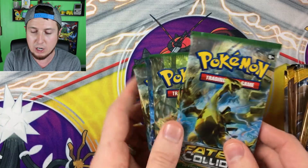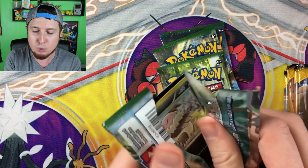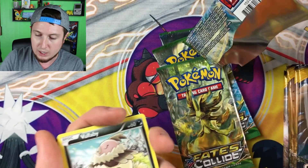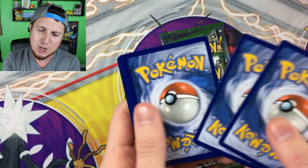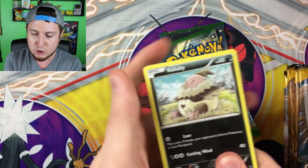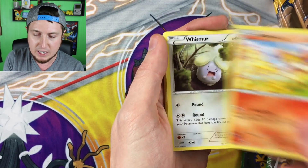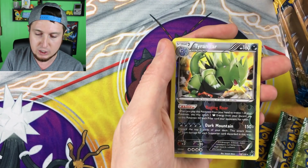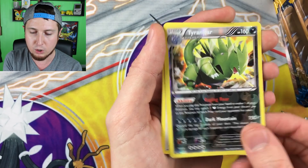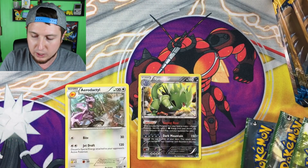Let's jump right into it. I'm going to open up all the Fates Collide packs first and then jump into the Sun and Moon booster packs. We have a Lugia and some Zygarde on the pack art. This is going to be exciting — 24 booster packs total! Here we go. We have a Volbeat, a Finneon, a Wismur, a Minccino, a Gothita, a Duosion, an Archeops, a Cinccino — oh look at that reverse holo Tyranitar, that's a really cool pull — and then our rare goes to an Aerodactyl. Going off the Pokemon alone, that's some pretty good pulls to start off with.